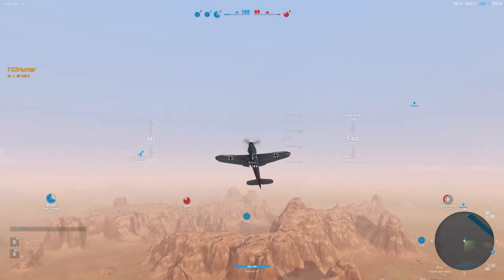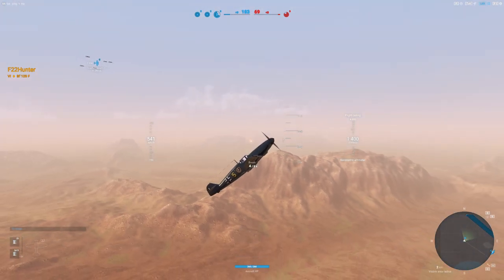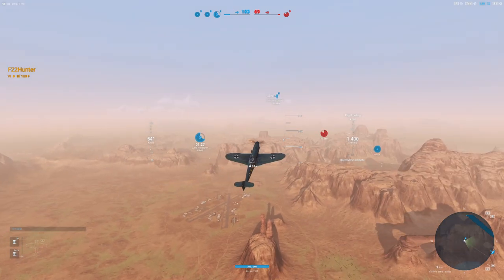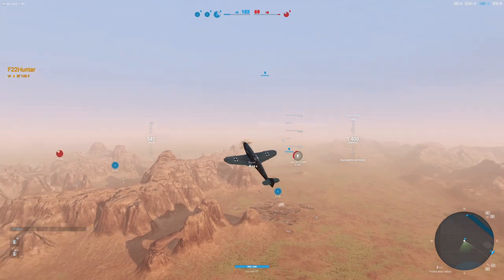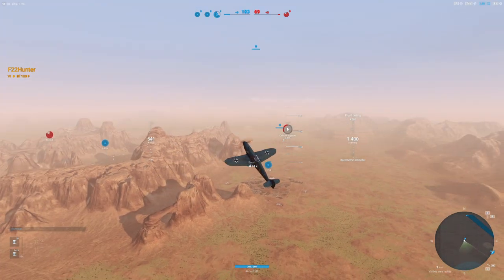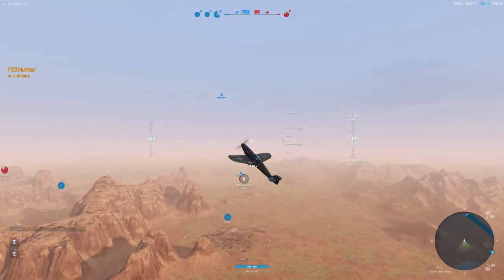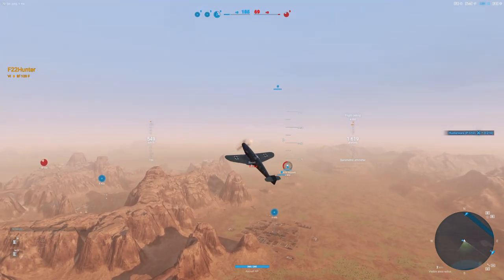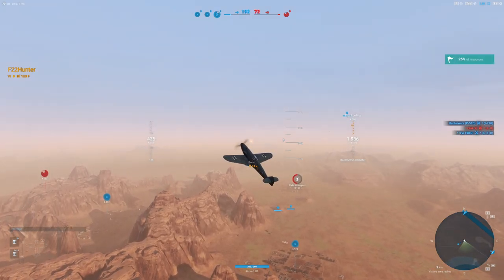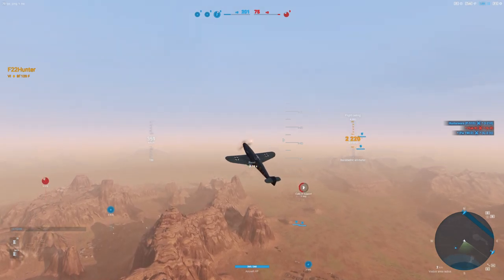What does that mean practically? The more extreme your climb, the less distance you're going to cover — it's a less efficient form of travel. In a game where capping zones as quickly as possible is the name of the game, we want to be more efficient. I would set your climb between 25 and 30 degrees. At 40 or 50 degrees like this, you're actually costing yourself horizontal movement and not getting a return on that investment.